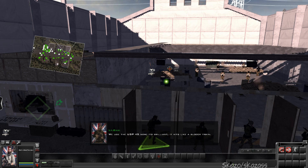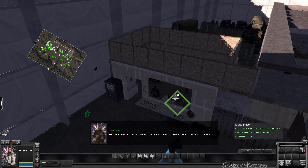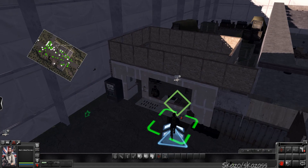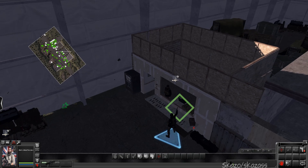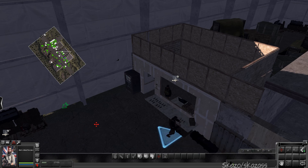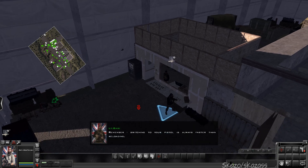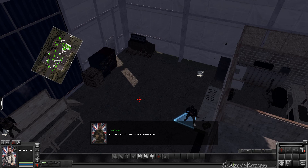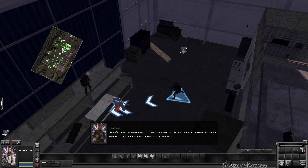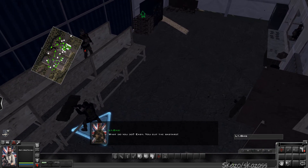We use the USP-45. Yeah, it looks like a bloody train. Good. Now switch to your right hand. Remember, switching to your pistol is always faster than reloading. Alright son, come this way. Here's the situation: you're caught with an empty magazine and you're just a few feet from your enemy. What are you doing? Easy — you gut the bastard.